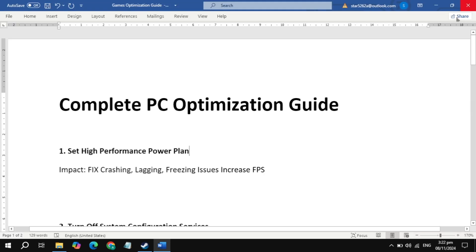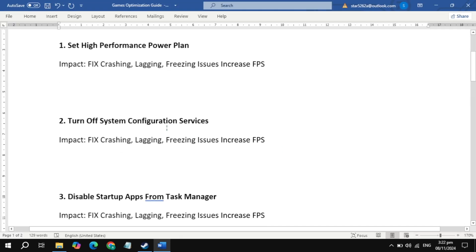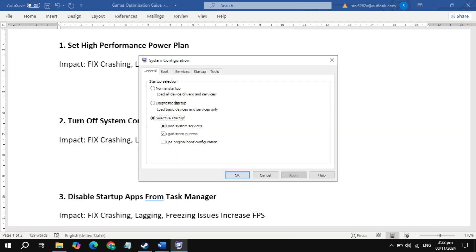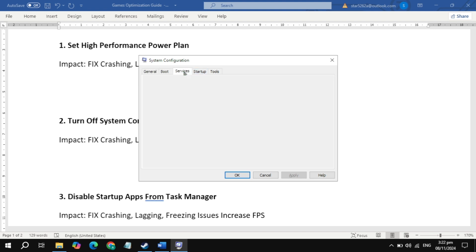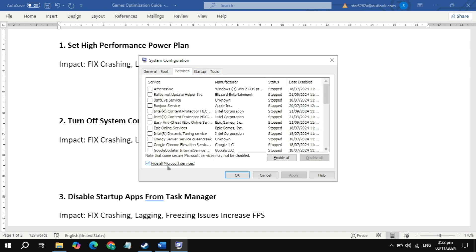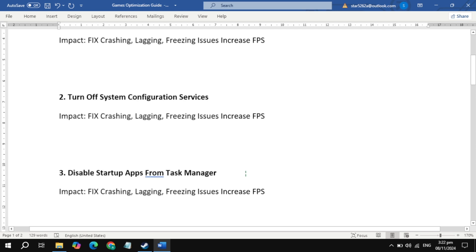Click on Create. The next important setting is to turn off system configuration services. Go to your Windows search and type 'System Configuration' and open it, then go to the Services tab. Here, check the box to hide all Microsoft services, then disable all of these. Click Apply, then click OK.